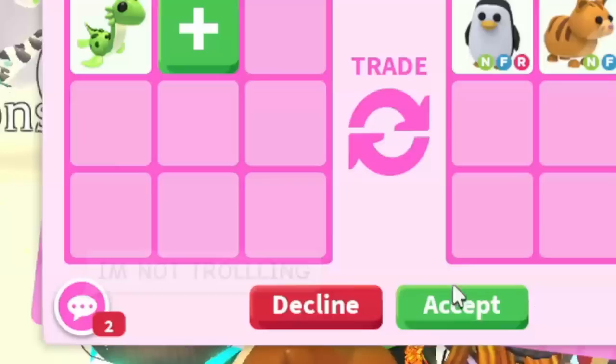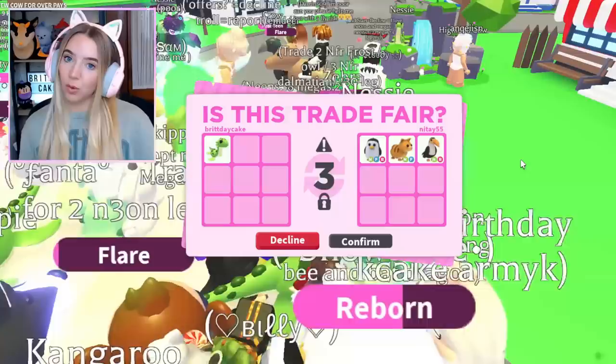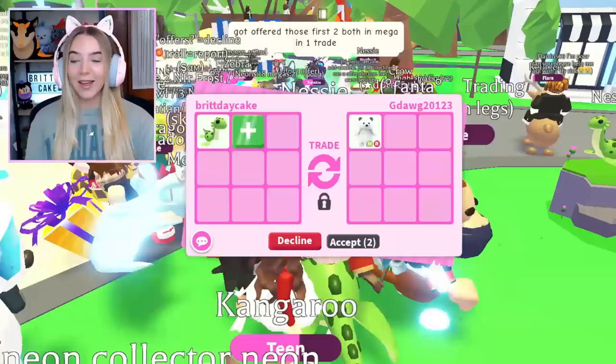I don't know if this person is serious, but they put the neon fly ride old penguin and they say they're not trolling. I really feel like I don't need these pets, but let's see it through — two of these pets are literally in game forever. I do think the neon penguin is pretty cool though. They did hit accept, so they did not troll, and we traded another Nessie.